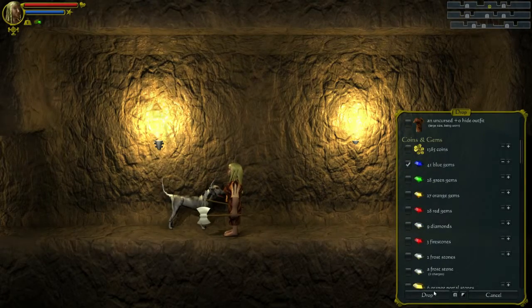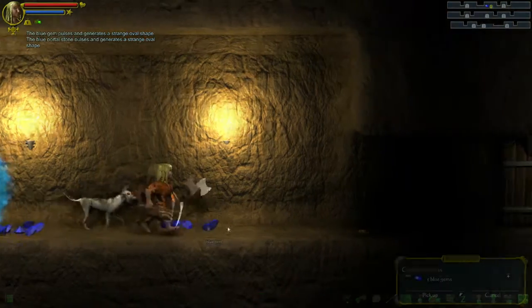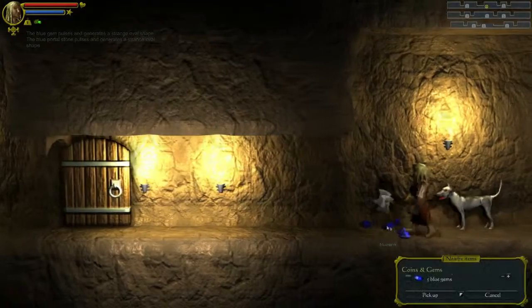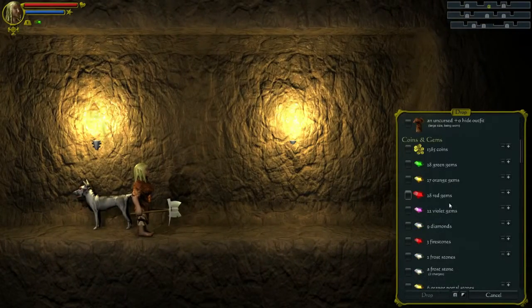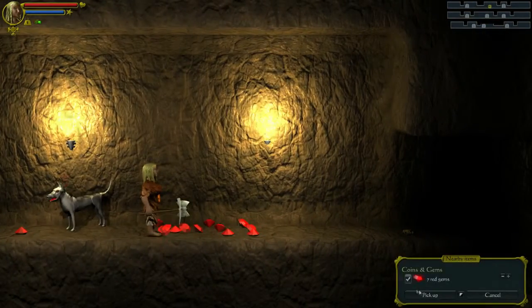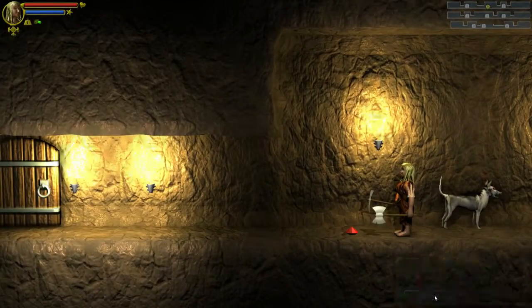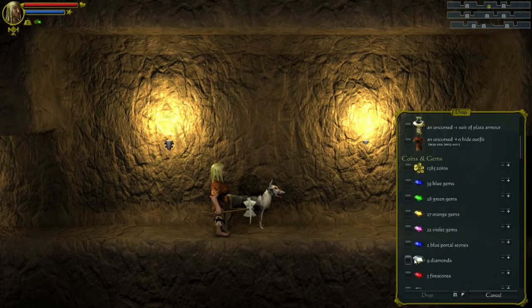Let's drop blue gems. There we go, we've found some portal stones, of course. Red gems. Let's drop these. Because we've identified the fire stones already, we should be able to always identify fire stones. I was just making sure. No harm in testing.